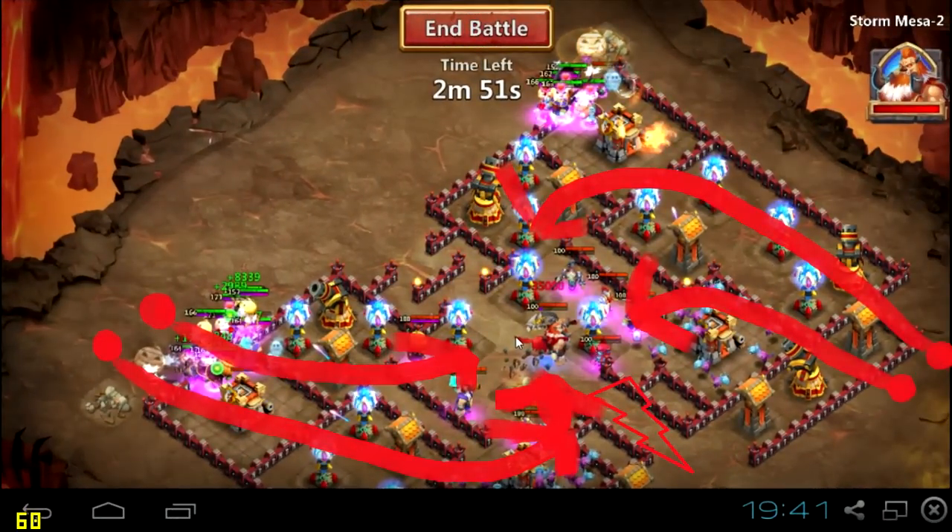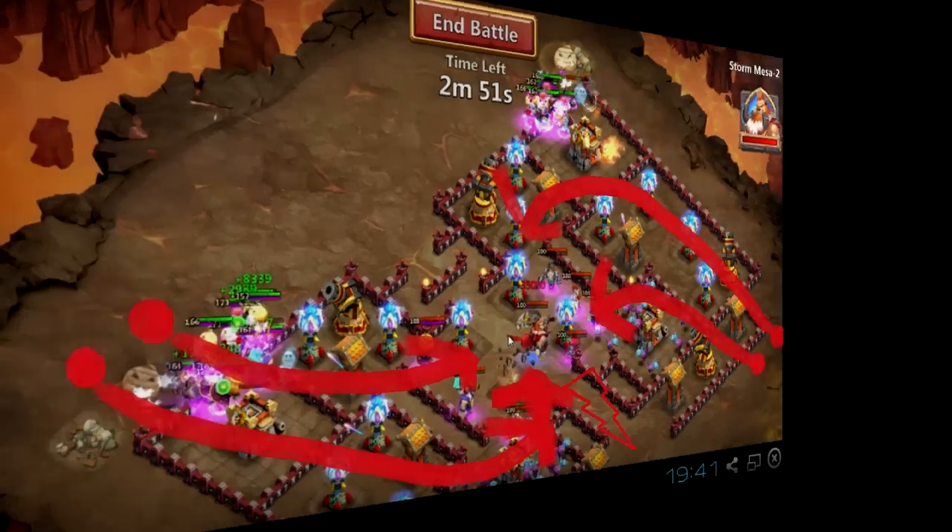Then we moved to the strategy of West-East spawns. That was much much better. Some of the heroes were still going to the lightning, to the hero traps, but most of the time they were clearing buildings from each side and then heading to the boss. That was a working strategy if we are using good strategy and good spawns of the heroes.